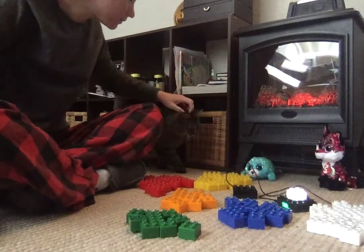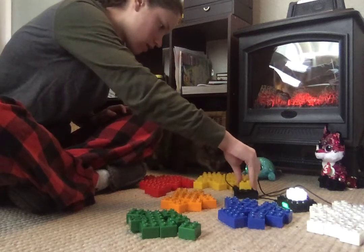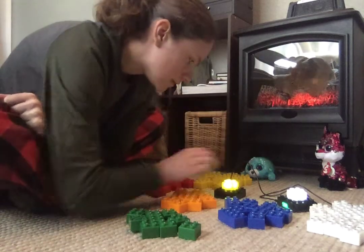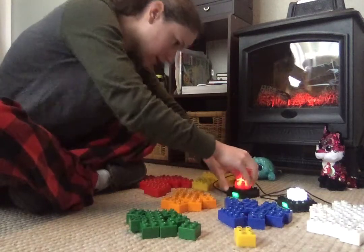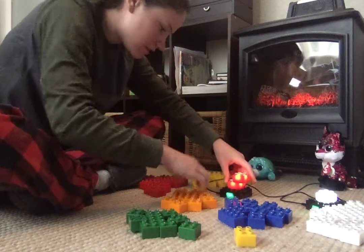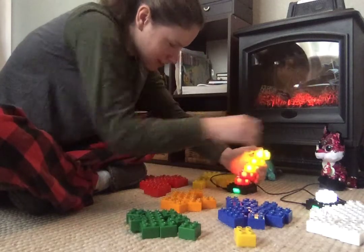Smickers, are you going to help? Yeah? Okay. There we go. So now we have our two bases. Let's see if we can make a rainbow. How do we make a rainbow? We need red, orange, yellow.